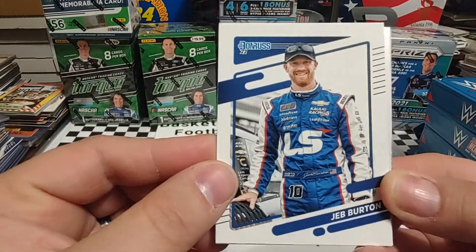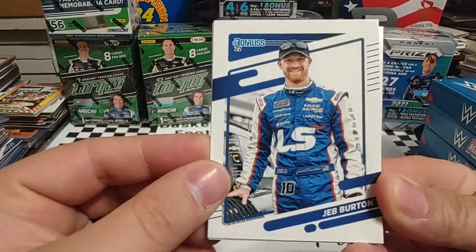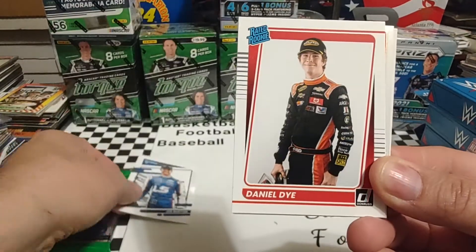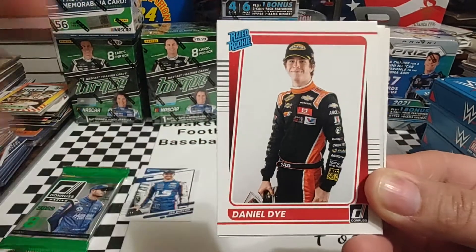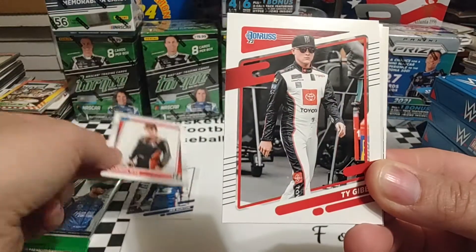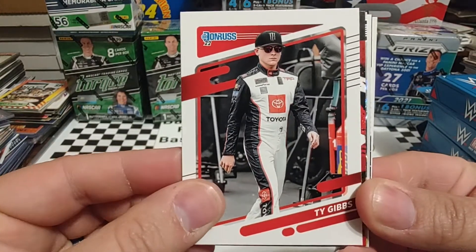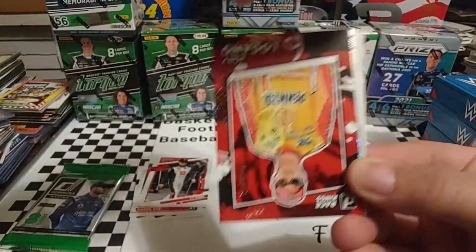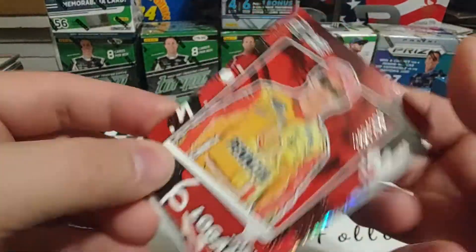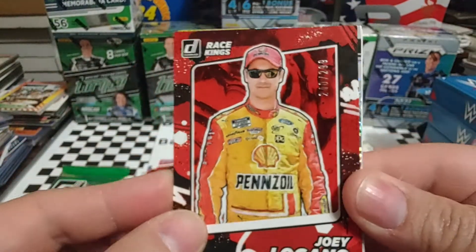We're going to start off with Jeb Burton. Jeb is with — I believe it's Our Motorsports, not Sam Hunt Motorsports. I get some of those mid-pack teams a little confused, especially when all the numbers have twos in them. Daniel Dye — I don't want to say much about him at this moment because of all the controversy that's surrounded him recently, although most of it's been cleared up. Ty Gibbs — we'll take Ty Gibbs' second-year card. We have a red Joey Logano numbered Race Kings — 240 out of 299.